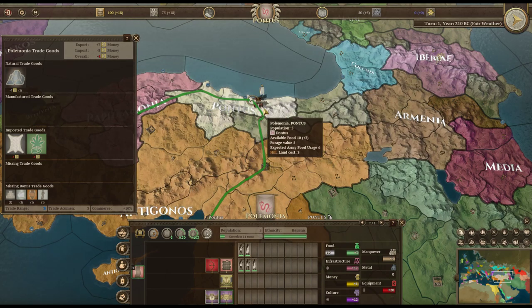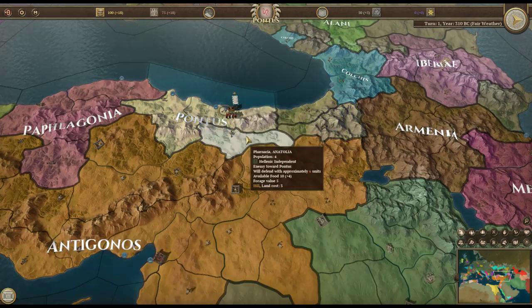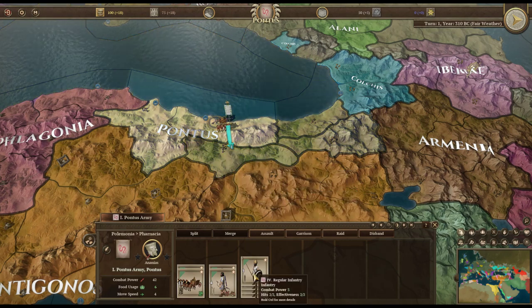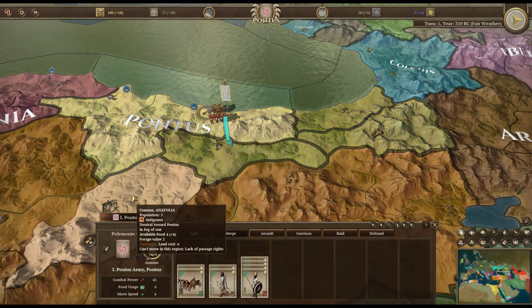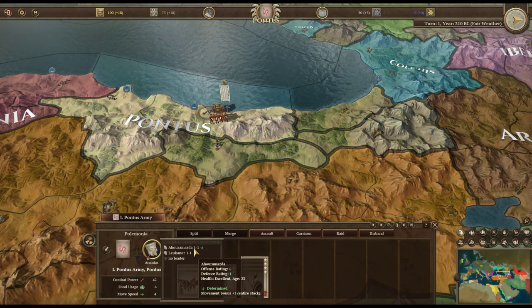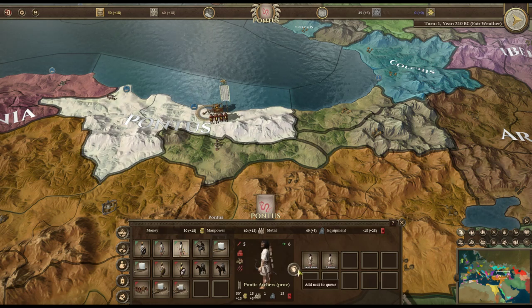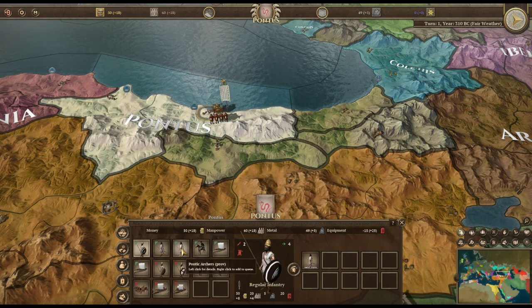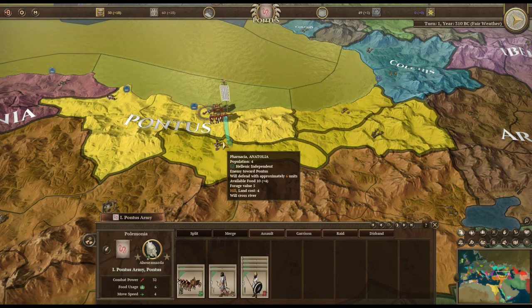Now for military. I want to take Farnacia but I'm not sure where the Antigonid army is, so I'll hold off one turn. Our general is terrible, so we'll get a better one instead and build one Pontic Archer — our provincial unit. They're expensive but worth it. We'll wait one turn, assemble a better force with a better general, and then go in to take the territory before the Antigonids do.